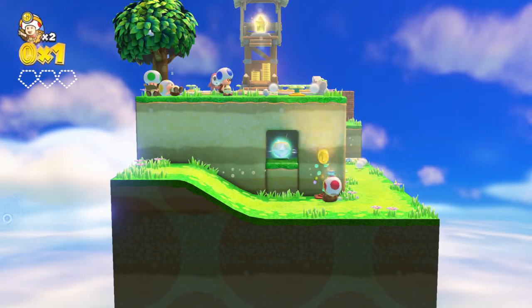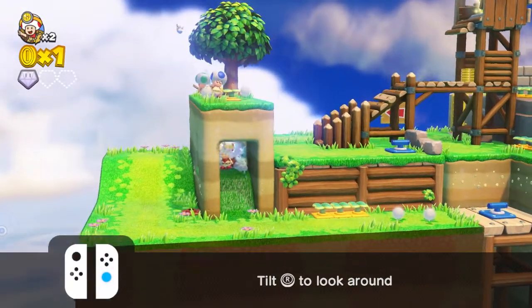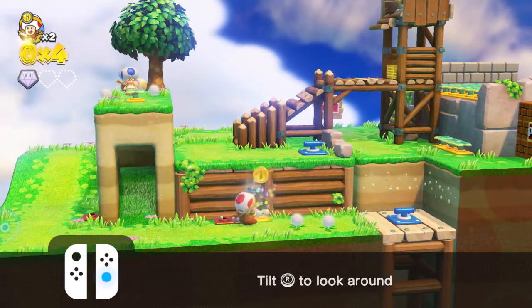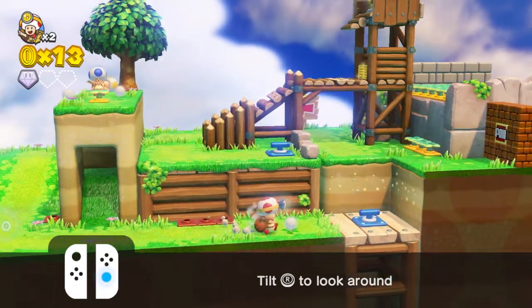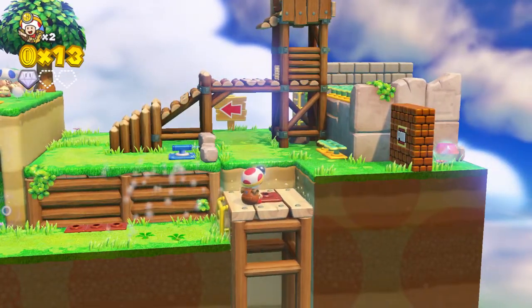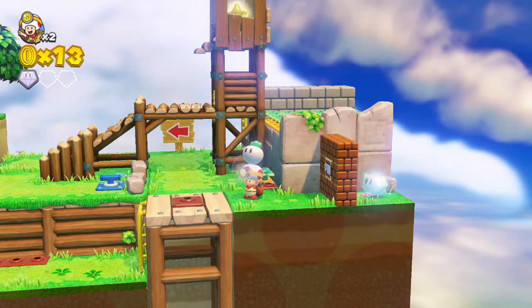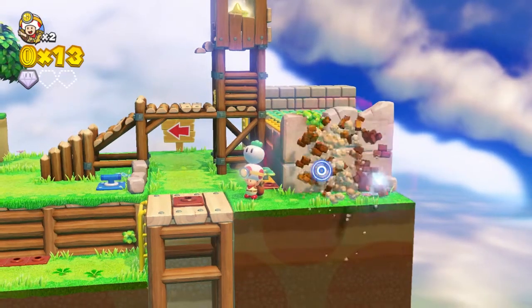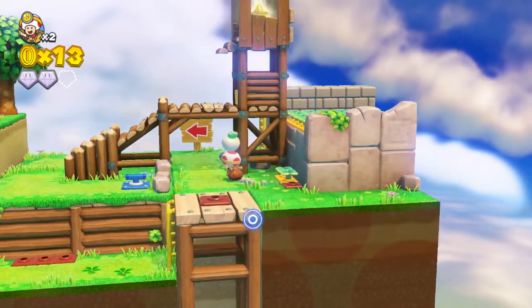Let's finally get into the game. We can go ahead and get some turnips, pluck them, and we can also grab the super gems. Super gems are the collectible in each of these mini universes, as the producers of this game like to refer to them. Also with the reticle, much like the touch screen on the 3DS and Wii U, you can destroy blocks such as the POW block or the regular old brick blocks.